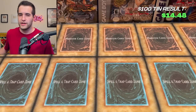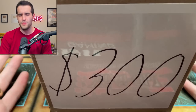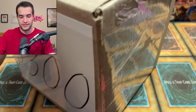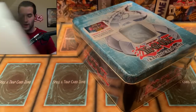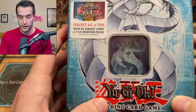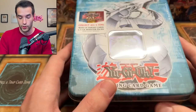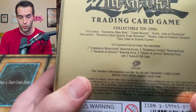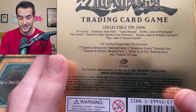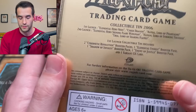$5-$10 doesn't count. Not a great start. But we do have a $300 tin incoming. What could be inside the $300 tin? Inside this box, we have a Cyber Dragon tin — yes, this is the tin I've had back there for quite a while but we're opening it up today. Cyber Dragon. Hopefully this is a PSA 10 promo now that they have that bulk rate. Inside we're going to get the two Cybernetic Revolution, one Elemental Energy, one Shadow of Infinity, and one Enemy of Justice.